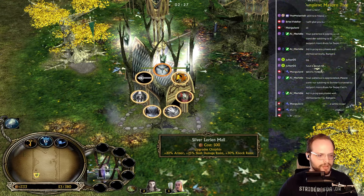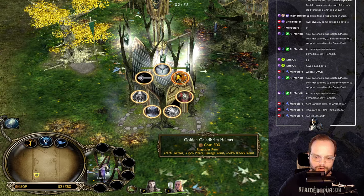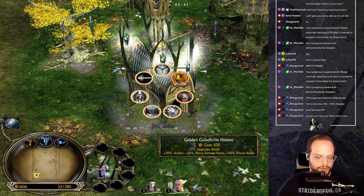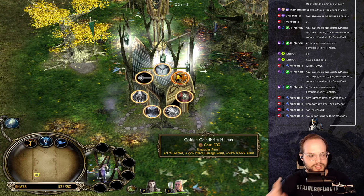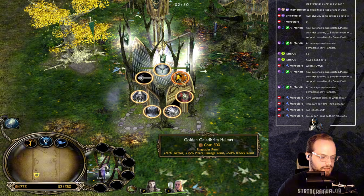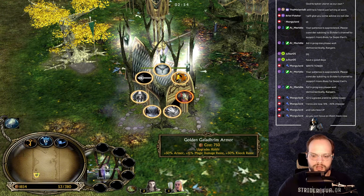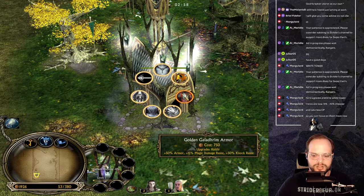Rumo also gets the Golden Galadrum Helmet upgrade — 30 armor, 25 pierce damage resistance, and 50 knock resistance. Morgue also mentioned that heroes cost fewer command points now, so you can focus on them more. That's really cool.